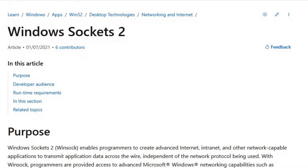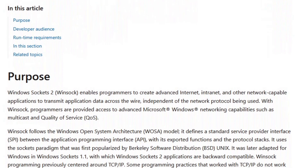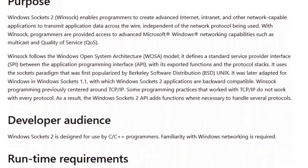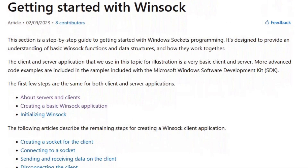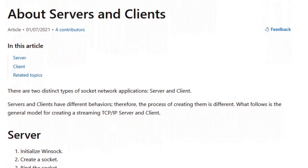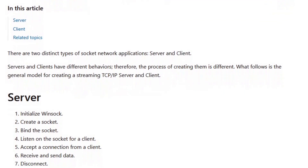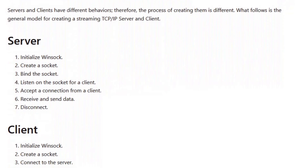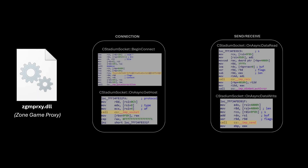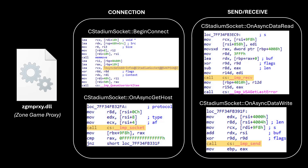The internet games are Winsock clients, which stands for Windows Sockets API. Winsock is a programming interface that allows Windows apps to communicate over TCP/IP networks. It handles tasks like creating network connections and sending or receiving data. This means the games use Winsock to open a TCP connection over the internet to communicate. In the context of these games, the Winsock client is set up and its events are handled by the Zone Game Proxy DLL, or in short, ZGM Proxy DLL.